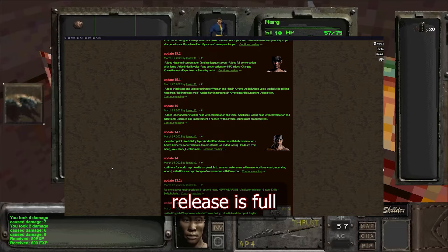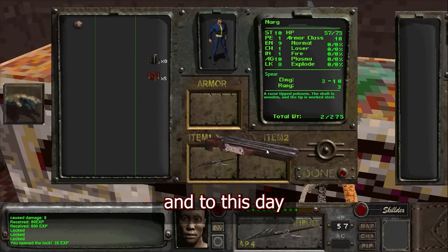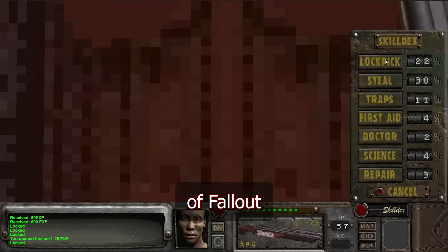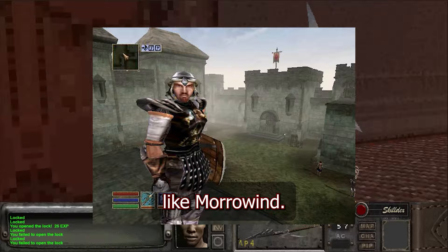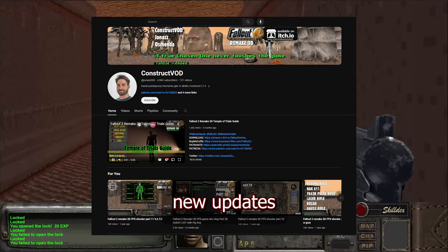What started as a test level with combat scripts has transformed into a full-fledged game, and to this day he is still adding content. Fallout 2 3D combines the classic features of Fallout with a gameplay style similar to Doom and even early RPGs like Morrowind. This project is an awesome choice for anyone who loves to explore the wastelands of the Fallout series. Make sure to check out Jonas's YouTube channel as he frequently posts new updates and deserves all the support we can give him.